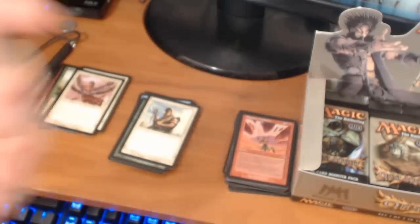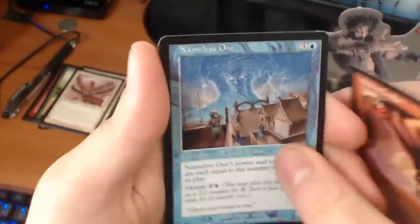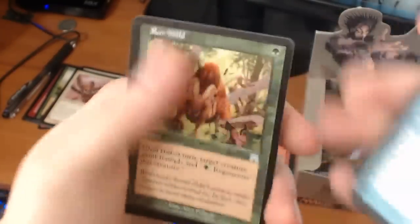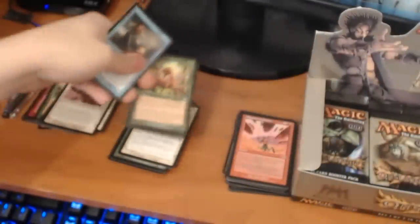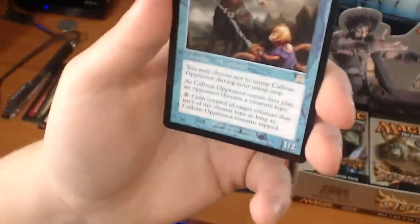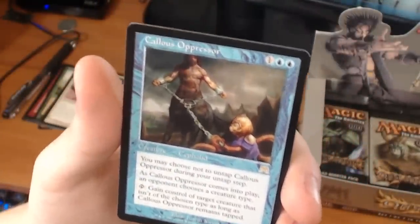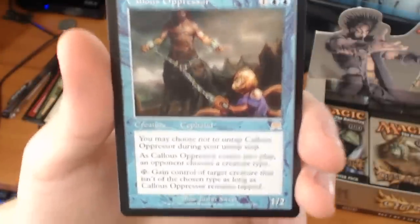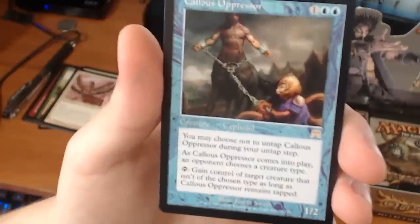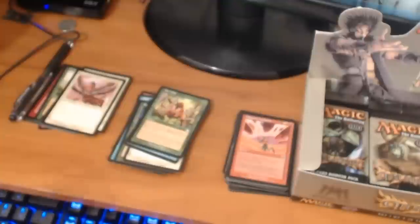No fetch lands yet, but we can still hope — it's still early. We have an Airdrop Condor, a Nameless One, a Run Wild. And our rare is a Callous Suppressor — it's a 3-drop for a 1/2. You may choose not to untap Callous Suppressor during your untap step. As it comes into play, an opponent chooses a creature type. You can tap and gain control of a target creature that isn't of the chosen type as long as Callous Suppressor remains tapped. I don't think it's worth much though.